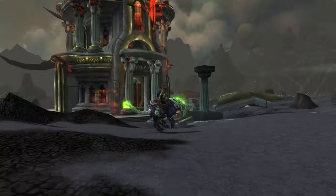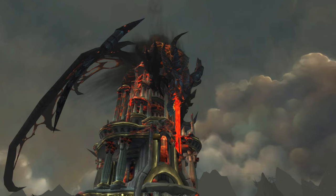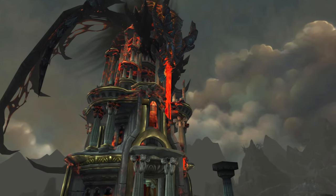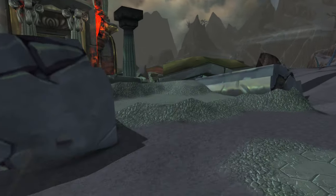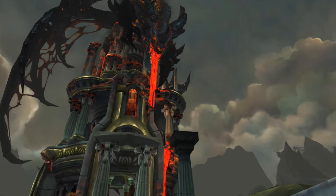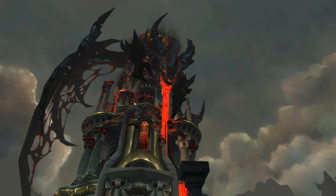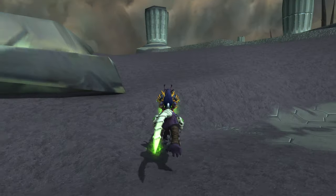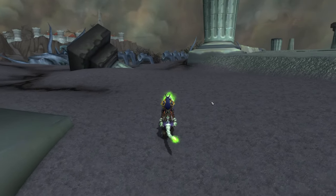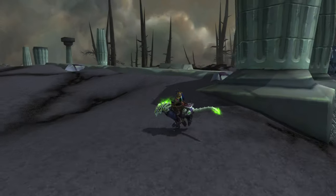Oh, here we go — we found another place here, so we keep discovering places. Look at that — he actually has lava spilling out of his mouth! I didn't notice that. Such a cool shot right there — I'd make a cool wallpaper. Oh, there goes the mount butt again — we don't want to see that. Sorry, we didn't come for the mount butt. All right, let's keep exploring this area.